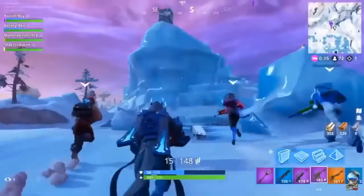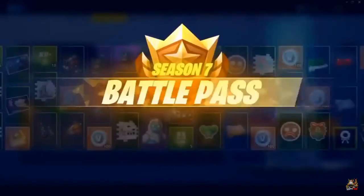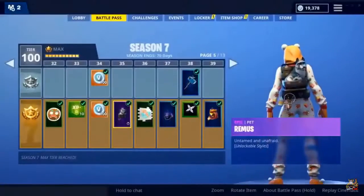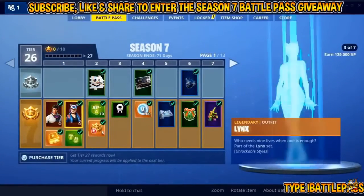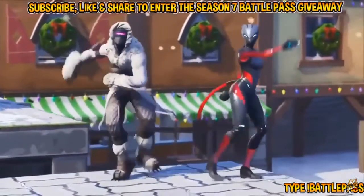It's a new season, and that means a brand new Battle Pass. The Season 7 Battle Pass features over 100 unique cosmetics to earn as you level it up. When you first buy the pass, you'll instantly unlock brand new progressive outfits, Zenith and Lynx.